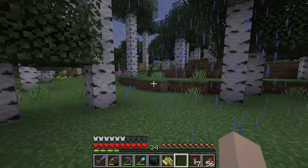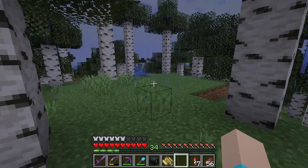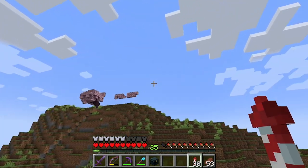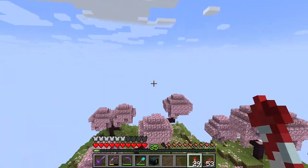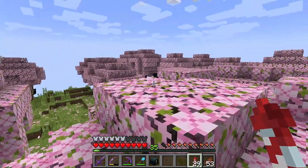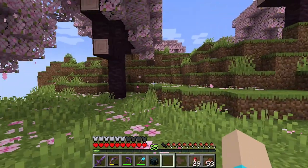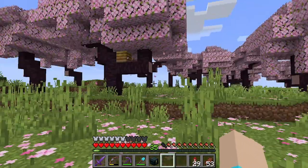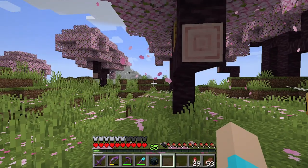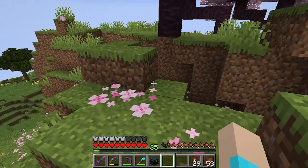You can find a music disc in that particular suspicious gravel. So, let's wander this old-growth birch forest on foot a little bit. Oh, this is so pretty. Oh, the bees and the petals. Oh, my gosh. This is beautiful. This is vanilla Minecraft.